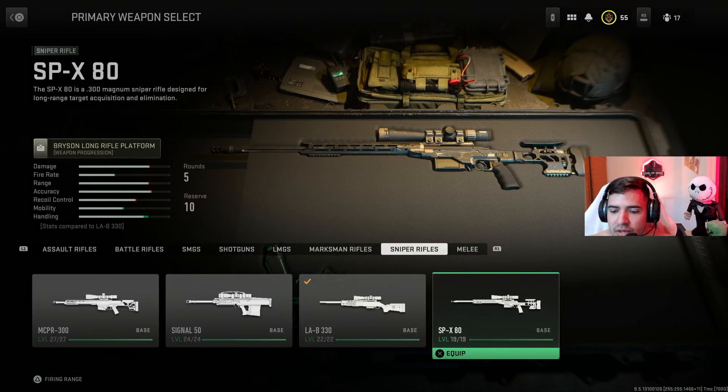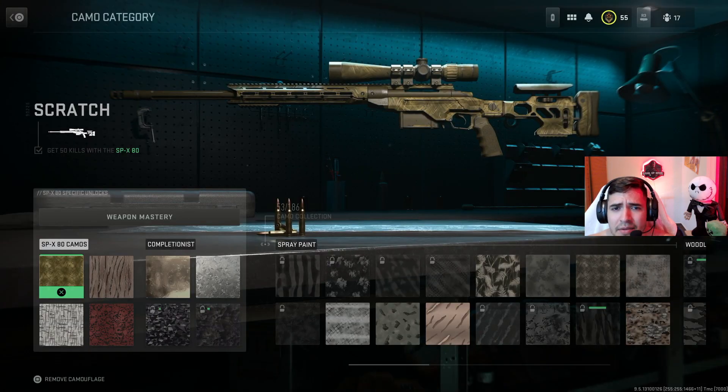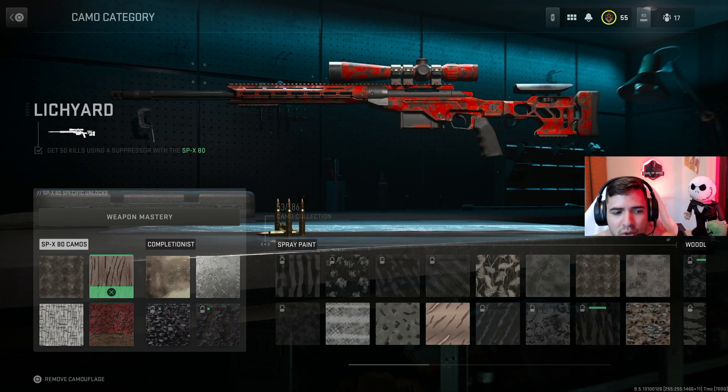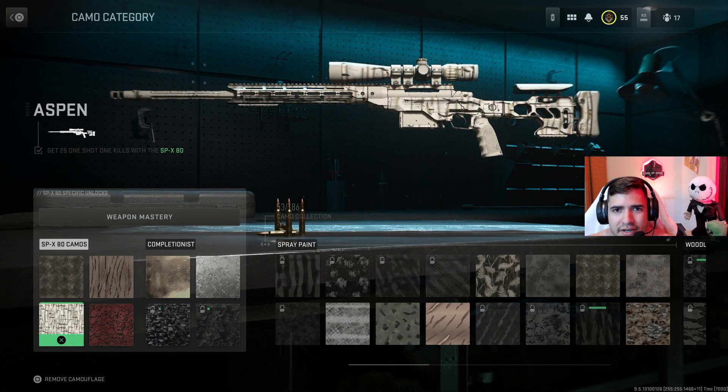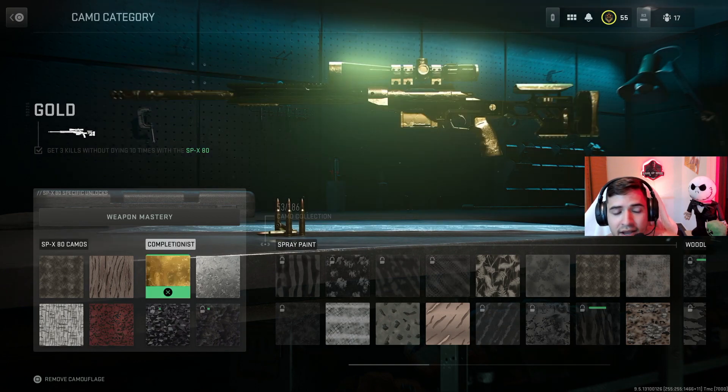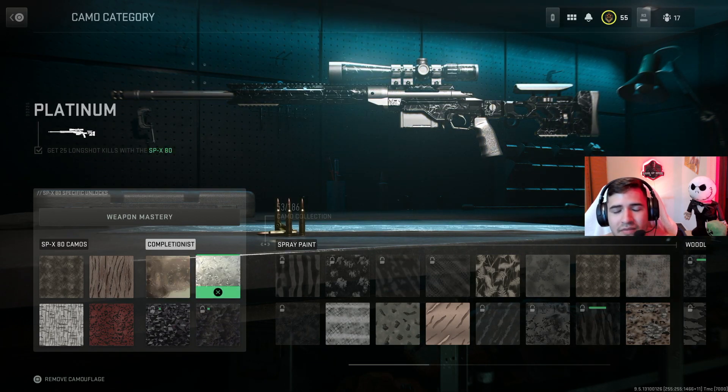The last sniper is the SPX 80. First challenge: get 50 kills, same as before. The unique challenge here is get 20 kills while mounted. The easiest way is in quick play — bring a deployable shield with you, deploy it in the middle of the map or somewhere with a good line of sight over an objective, then mount on it. This is harder in ground war, so quick play is best. Next is get 25 one-shot kills — quick play or ground war both work. Then get 50 kills using a suppressor — go into ground war for that one. Finally, get three kills without dying and get 25 long shots — exactly the same as the other snipers.